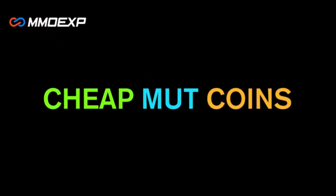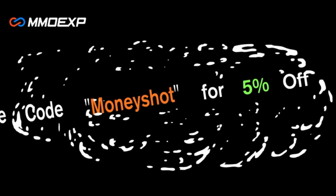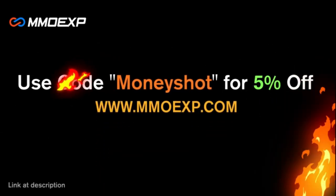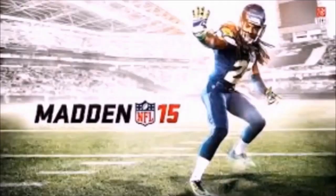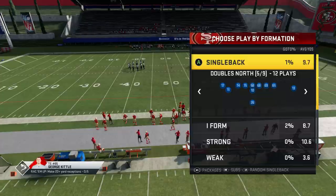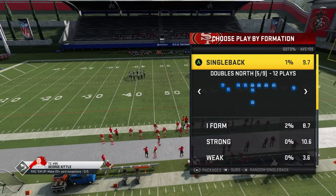Need some fast, cheap, reliable Madden coins? Go to mmoxp.com and use discount code 'money shot' for 5% off your order — link in the description below. Welcome back YouTubers and Madden fans, this is Mad Money Shot, sniffing out the Madden cheese as always.